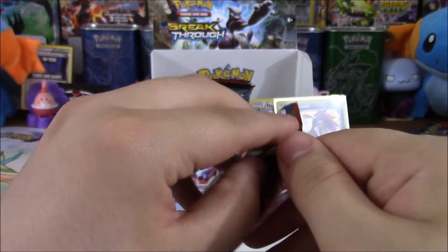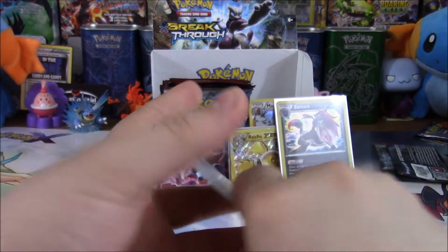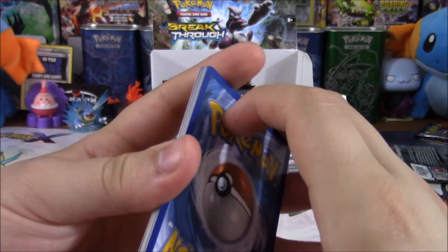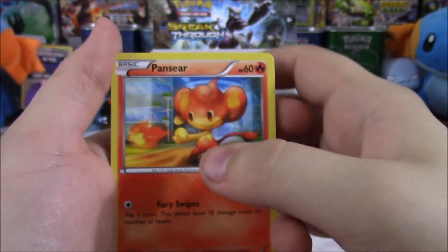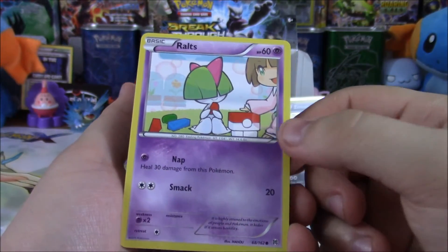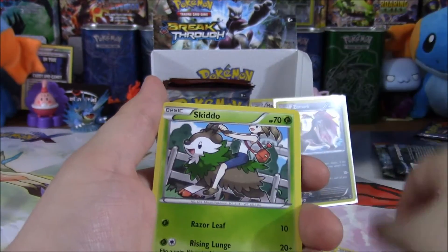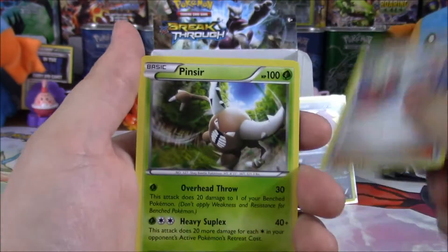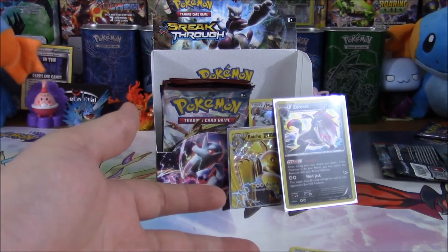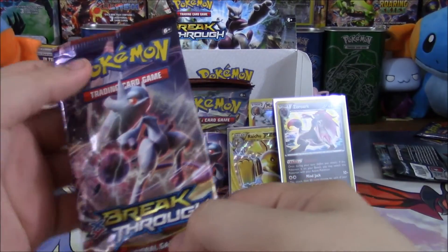So we have Mega Houndoom now as the pack art. Panpour, Swinub — and real quick, when I first saw this I thought it was a League promo, because there's that little box on the bottom that kind of looks like a League promo thing. Swinub again, Noibat, Skiddo, Town Map, Judge, Pinsir, Reverse Noibat, and Cresselia Non-Holo. That's like the fourth Cresselia Non-Holo of this whole box, though the first of this part.